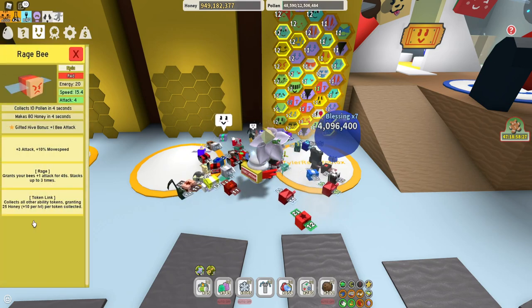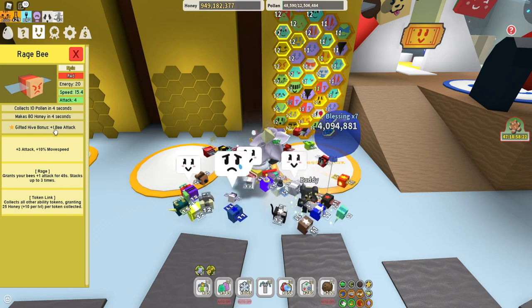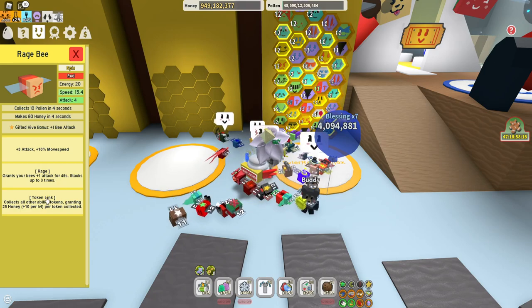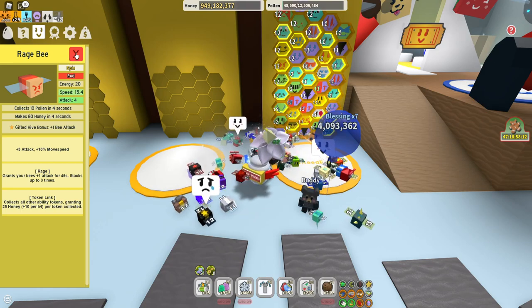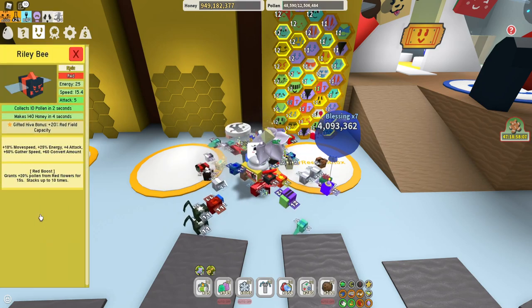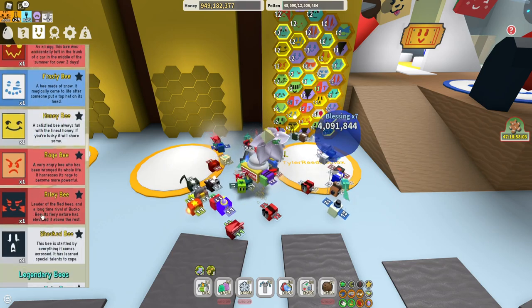The rage bee - you need 1 to 2 because it gives you gifted plus 1 bee attack. It gives you token links and rage tokens. You need rage tokens for a lot of quests later on, so I would keep it. Good bee. I would keep 1 to 2. Same goes for the Riley bee - also really good, gives you the red boost tokens. I would keep 1 on this one.